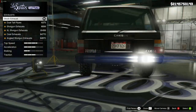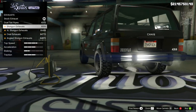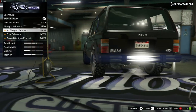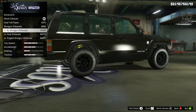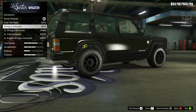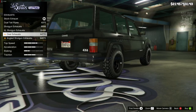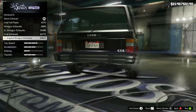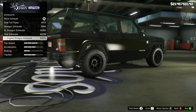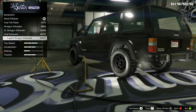Then we get the exhaust option — the shotgun exhaust actually looks quite mean. The XL shotgun looks better because it sticks out a little further, whereas the regular ones are quite sunken in behind the bumper. The XL shotguns definitely look the best. We've also got the oval exhausts, and then the angled shotguns which come out of the side — I'm actually digging those. They look cool, so I'm going to go with the angled shotguns.